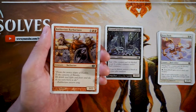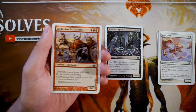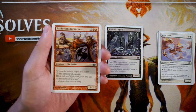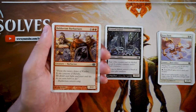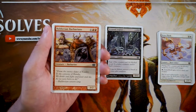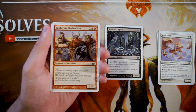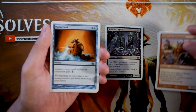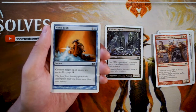Balduvian Barbarians is a 3/2 vanilla creature for one and two red. This is pretty much what you'd expect in a core set at this time — for three mana you're getting a 3/2 with no abilities, but it serves the curve. In a core set you're going to have a lot of vanilla creatures more often than in a regular expansion set. Perfectly fine, not super exciting — I'd rather have the Legion.